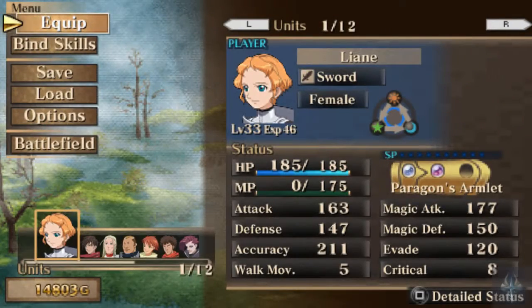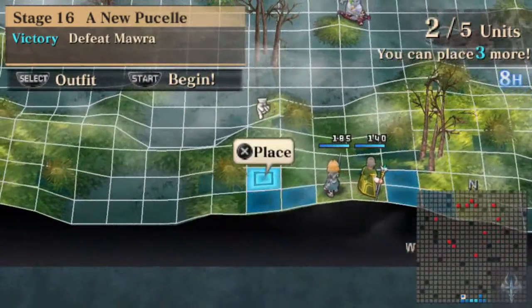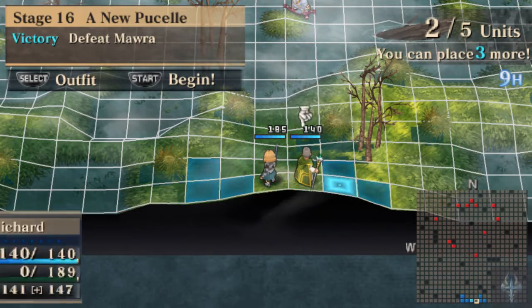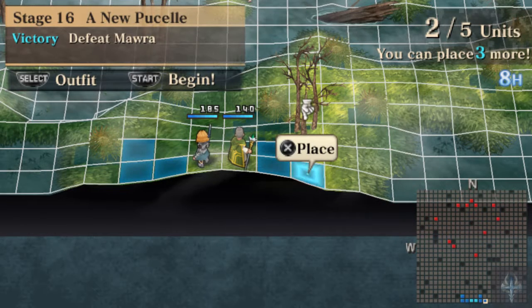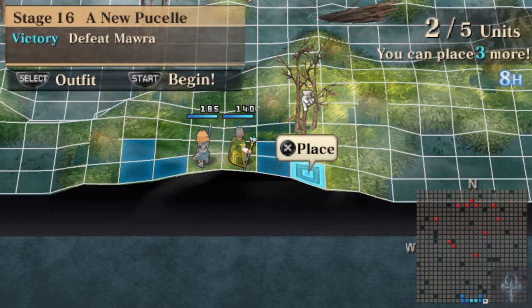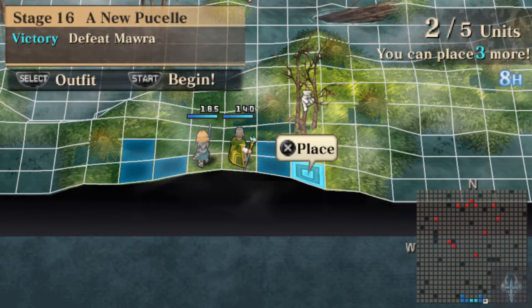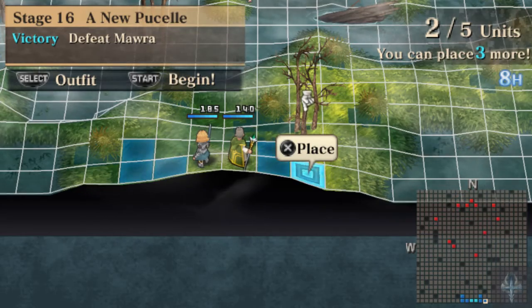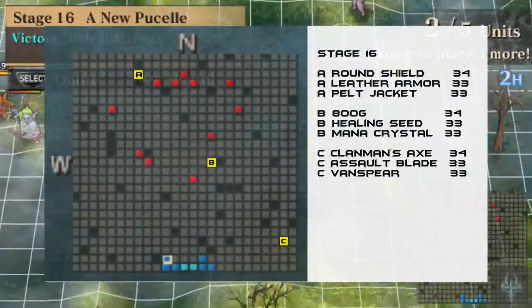Let's take a look at what we've got. We have to have Richard and Leanne, and we have space for three more people. This is just a huge open map. That's not going to be fun to deal with. This is Stage 16.